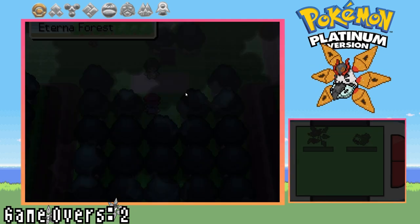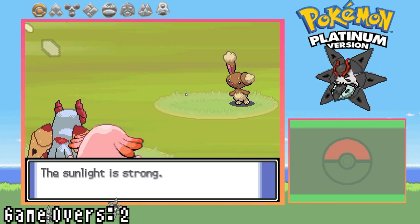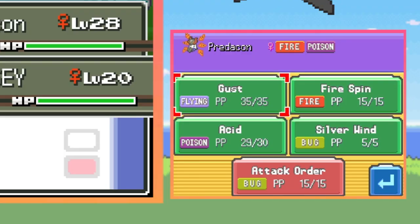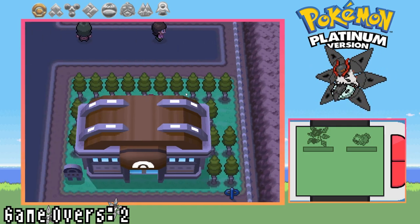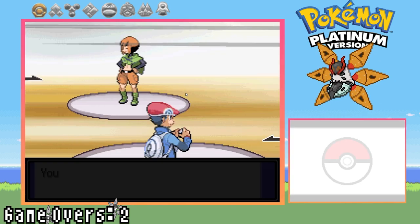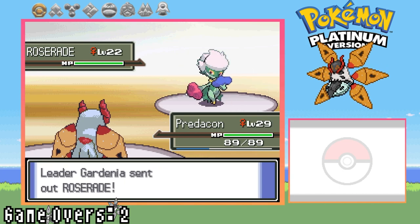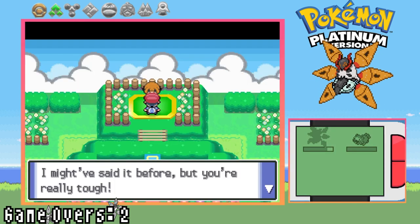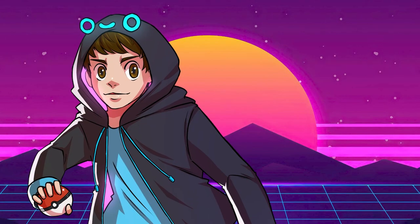Finally getting into Eterna Forest, I meet up with Cheryl and use the opportunity to grind against trainers with free heals. I grind mostly against Budew and use the opportunity to get to level 28 so I can learn Attack Order and replace Gust. After training up, I head straight to the grass gym, easily sweep the trainers, and battle Gardenia the second gym leader. I demolish her team with Silver Wind and a bit of Acid — probably the easiest gym battle we'll get. I savored every second of it.